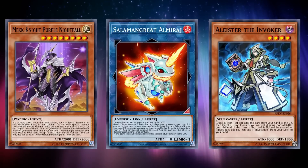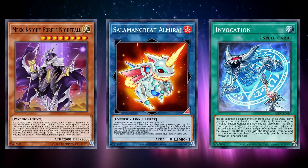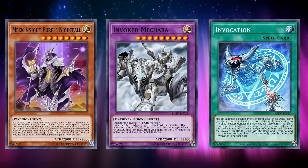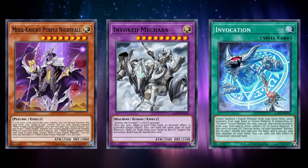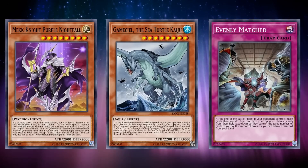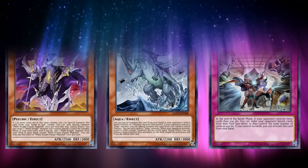They were usually played alongside an Invoked engine because the archetype didn't really need its normal summon. Alistair lets you set up your columns even while your opponent has nothing, since you can link it off for a Link 1 and then set the Invocation you search to turn on your Mekk engine. After doing your Mekk-Knight plays, you can then go into Invoked Mechaba with the set Invocation, whose negate can be an extreme pain to deal with in a simplified game state. Mechs were played mainly as a going-second strategy with tons of removal options like Kaijus and Evenly Matched, and for lots of formats it was extremely common to see people avoiding putting two cards in the same column while building their board, just to play around Mekk-Knights.